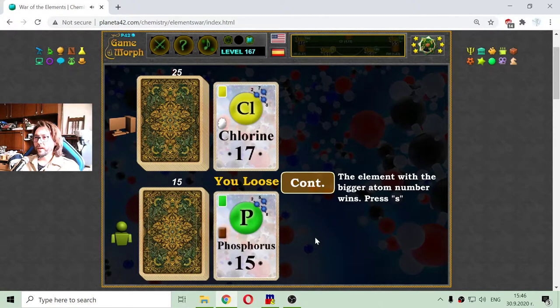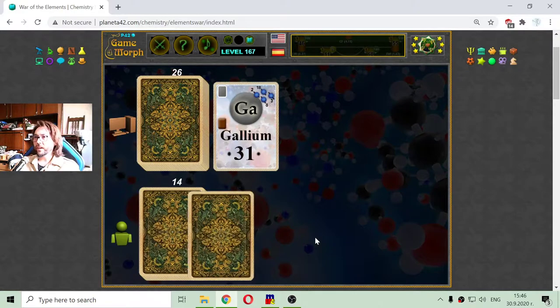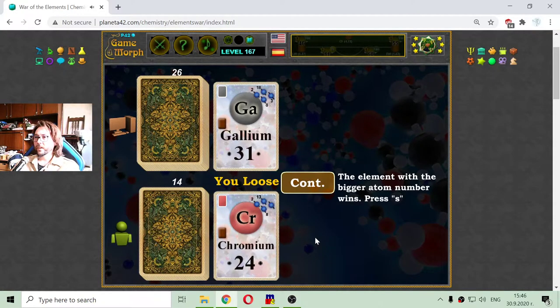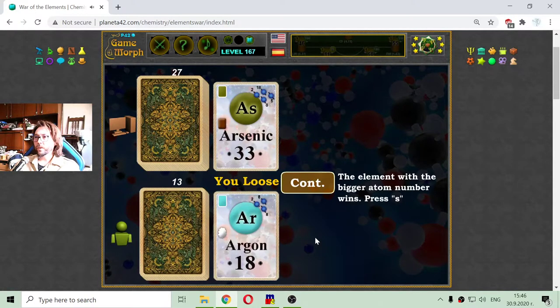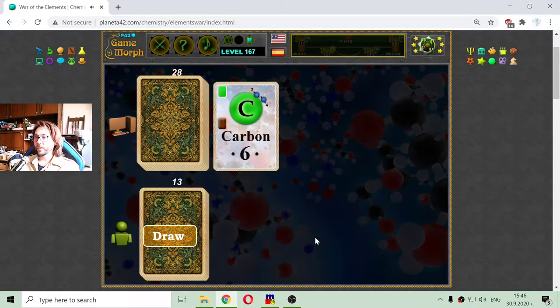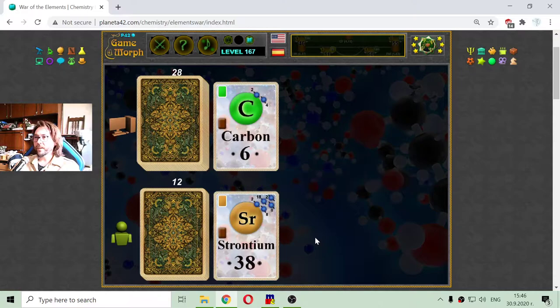Chlorine against phosphorus again. Gallium — this is a poor metal, finally. And chromium, a transition metal — I lose. Arsenic metalloid against argon, which is a noble gas — not good for me. Carbon, a nonmetal, against strontium, which is an alkaline earth metal.